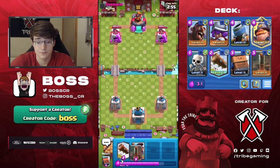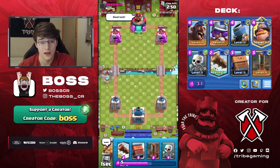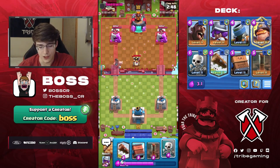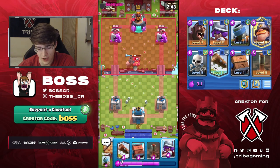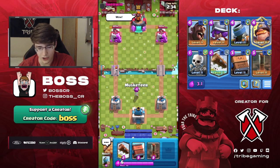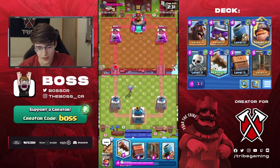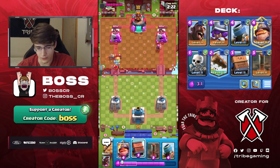We're in game two. We've got hog on our starting hand — pretty safe starting play. The mortar shell can actually splash and activate the king tower if you time it right with the skellies. It's a very difficult timing but it can happen. Don't expect to get it first try though.